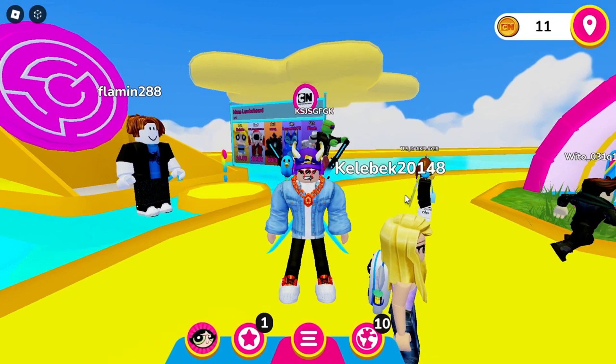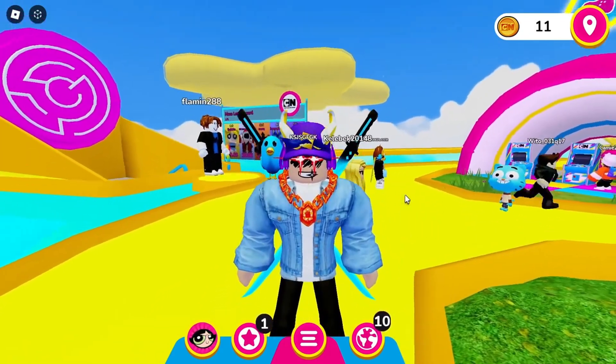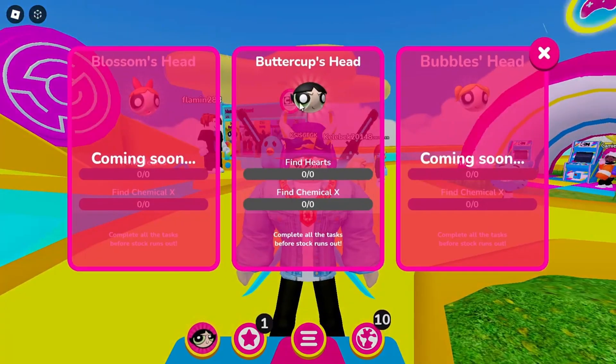We already claimed Blossom's head the other day. Now we need to do the same to get Buttercup's head. We have 30 minutes to complete these tasks before the stock gets restocked. You need to collect 20 hearts and 100 Chemical X. These ones respawn really fast; the hearts take a bit more time, but you can keep track. Go ahead and reclick the icon to claim once you've found all the hearts and potions, then purchase it completely for free.